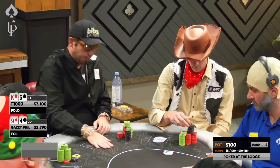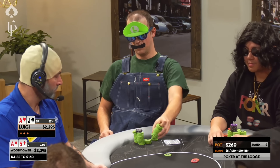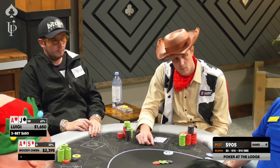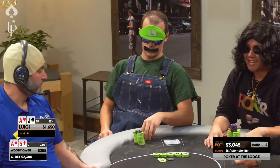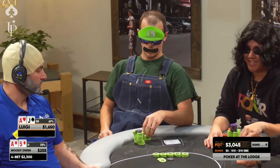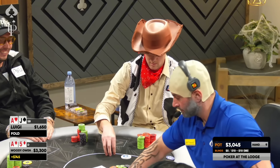Almost an orbit later, we've got Ace-5 suited on the button with a double straddle to $50 on. We raise to $160. Luigi in the small blind 3-bets to $650, committing just over a quarter of his stack. In button vs. small blind situations, opponents 3-bet but won't love calling off their stack. There's a new sheriff in town — I 4-bet rip it. The young plumber looks backed up and folds. We get our bluff through to be up over a thousand, less than 10 hands into the session.